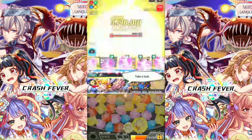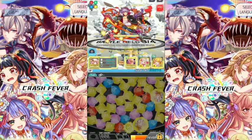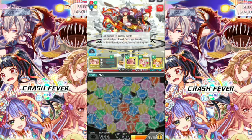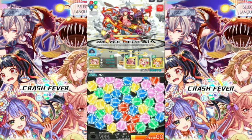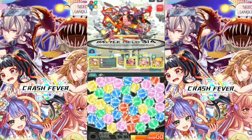The Red Units Chain. Only 1 damage will take down. Asherah have this. Got 1% HP. All Panels to Instant Death Random Color Damage Break. 99% damage based on remaining HP.